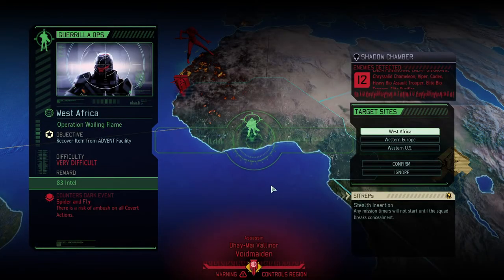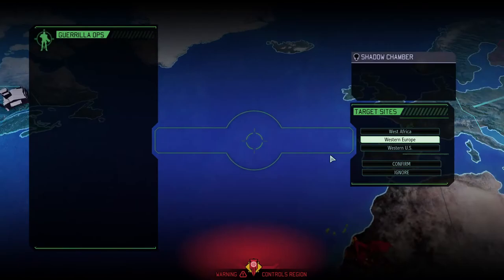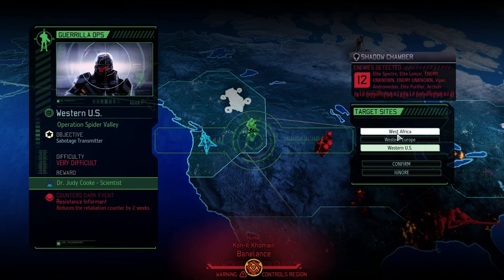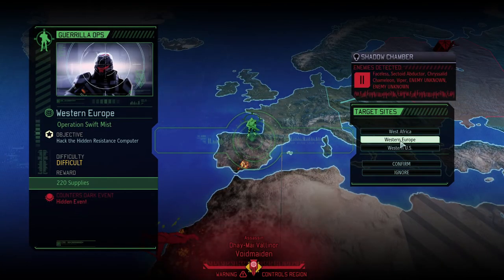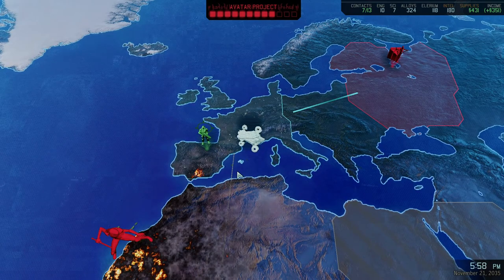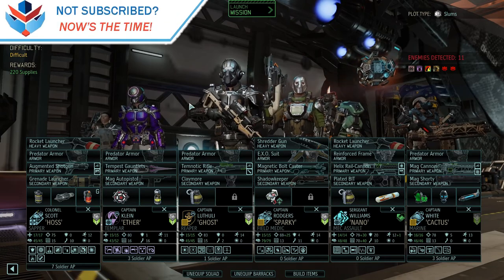Welcome back folks, we are heading into a guerrilla mission. We were going to go to the Western US to get the scientist encounter and the retaliation counter, but I changed my mind. I want to go get the supplies encounter. The hidden dark event I don't mind, and I don't care about the retaliation counter since we can't get ambushed. So we're going to go to Western Europe instead and do the get-the-supplies mission. I think we have enough scientists — we're two days away from getting our plasma rifles, which is kind of nice.